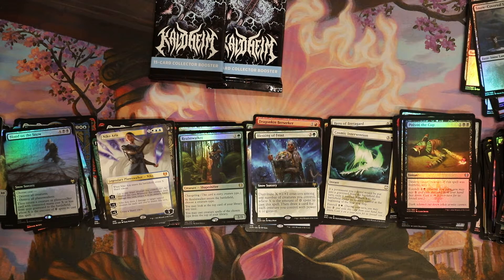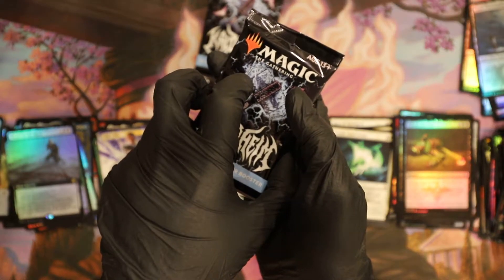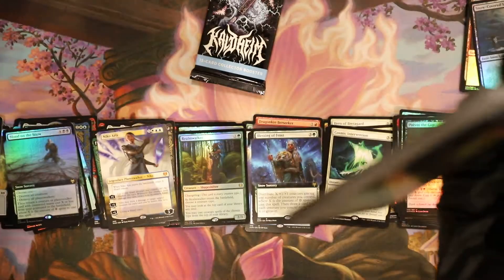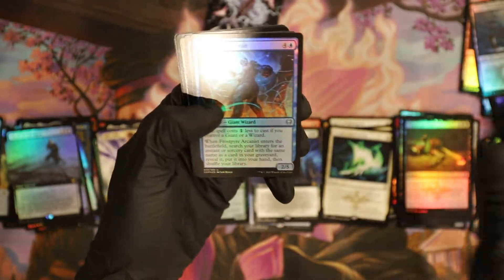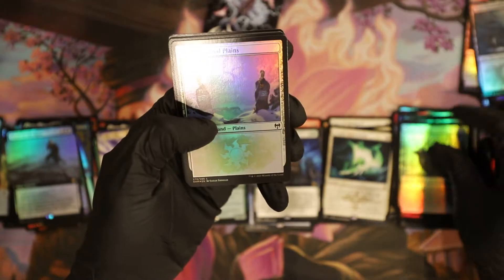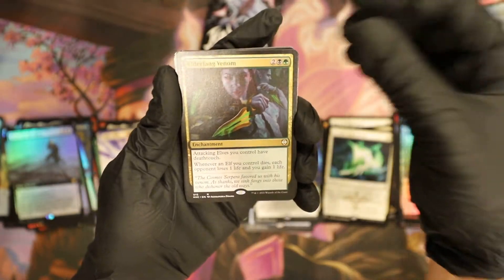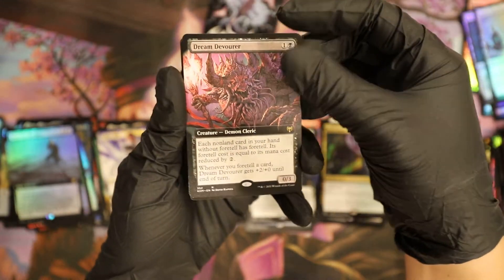Blood on the Snow, Niko Aris — $8.83 normal, so that's about five bucks probably. Okay I got two packs left — this is either gonna be the worst box, or the best box, or it's gonna be a piece of a box because one card is gonna make it worthwhile. Let's make it worthwhile. I picked the foil lotus but the rest of the box sucked — Dream Devour, like the art on that. And the pathway.